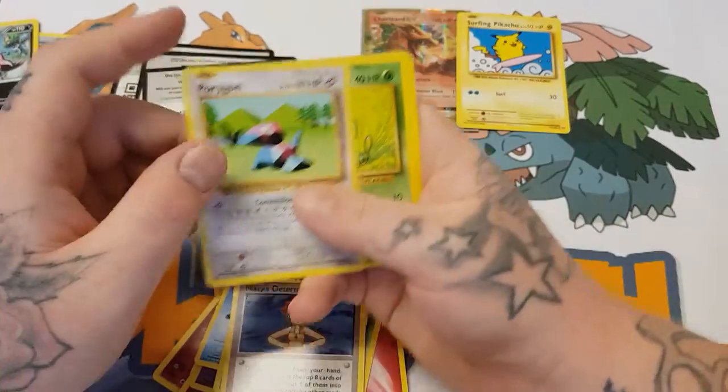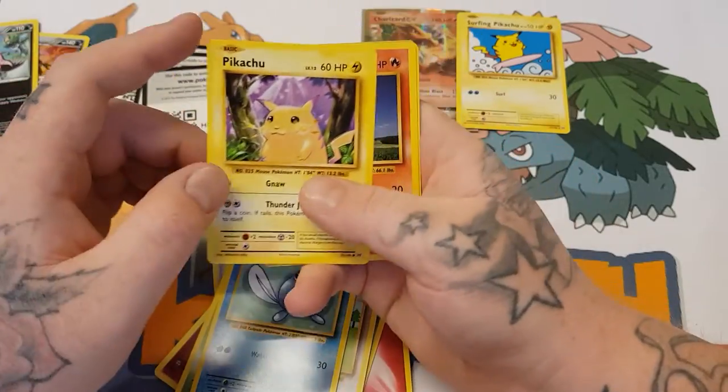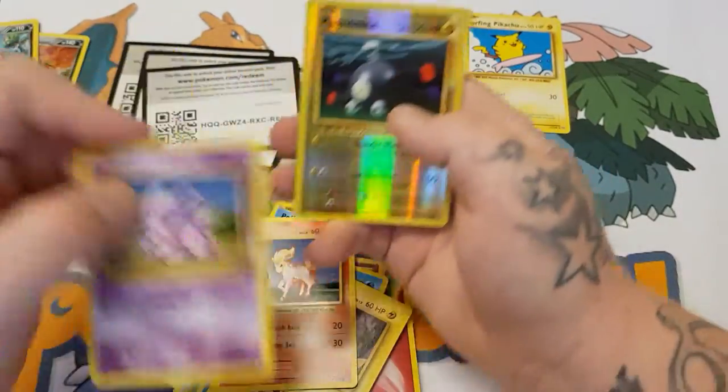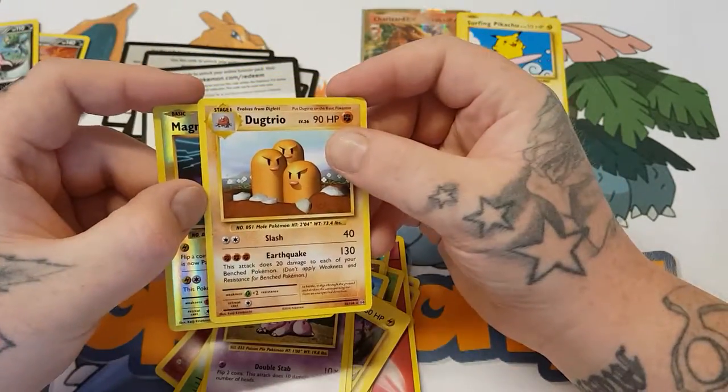Misty's Determination, Porygon, Caterpie, Poliwag, Pikachu, Nidorina, a Nidoran, a Magnemite which is the reverse, and a Dugtrio for the rare.